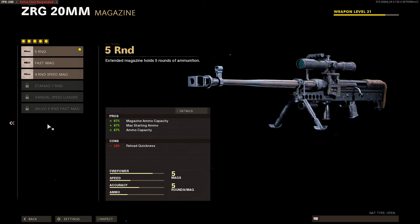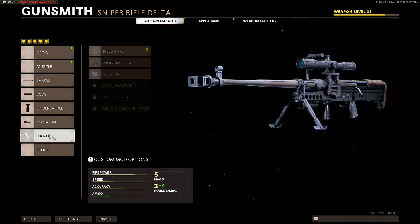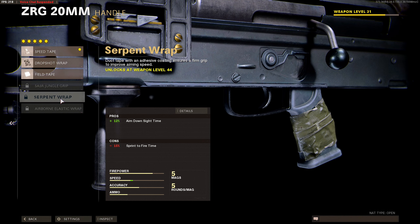For the magazine — you do need a magazine on this weapon because the gun only has 3 rounds without one. Right now I have the 5-round mag, so it gives me 5 rounds. For the handle, I'm using a speed tape so I can quick-scope faster. I will be using a serpent wrap once I unlock it, because it allows you to quick-scope much faster.